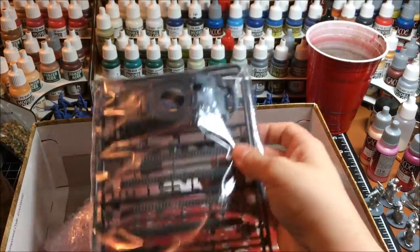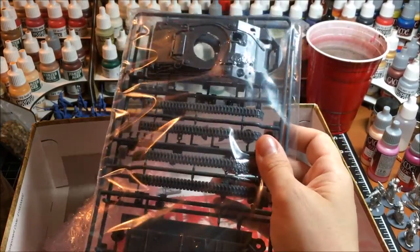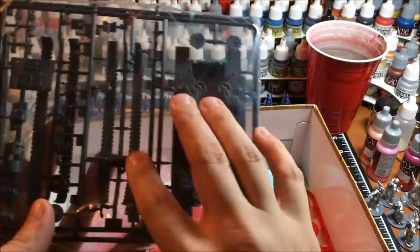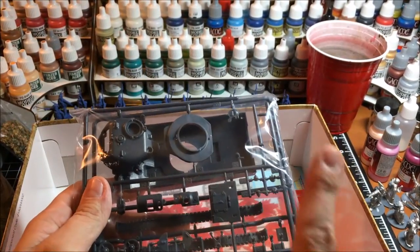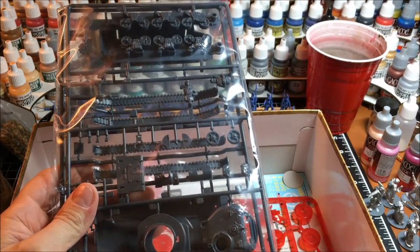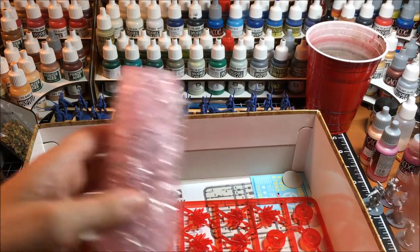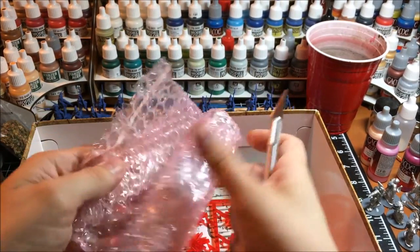Here's your frame and the treads and all that for the Sherman tank. It comes with the regular turret for the Sherman, which is pretty neat, as well as the crewman. This is basically the entire Sherman box set that you would get if you ordered it separately. My suggestion is magnetize this, or at least don't glue it down, so that you can interchange the turrets if you ever want to use this tank for Bolt Action. So you have that option, which is pretty cool.